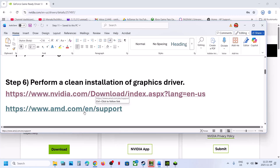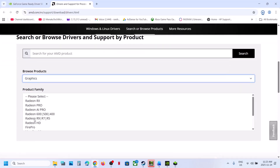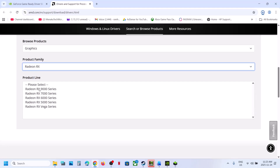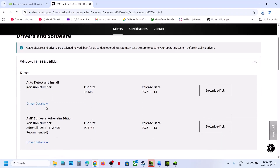Similarly, if you have an AMD card, go to the AMD website. Select your graphics card and operating system and click Submit. Select your operating system and download the latest graphics card driver. Install it and restart your computer, then launch the game.